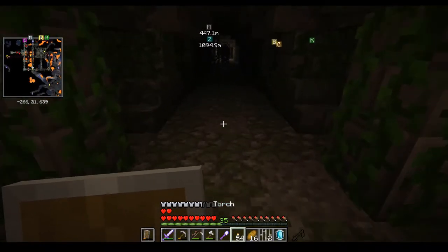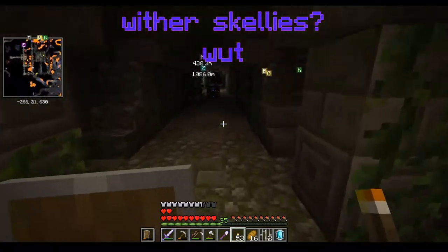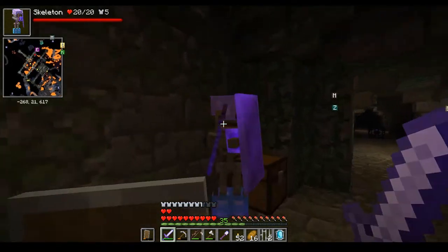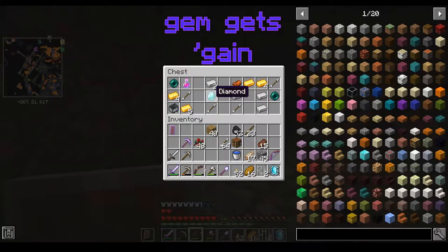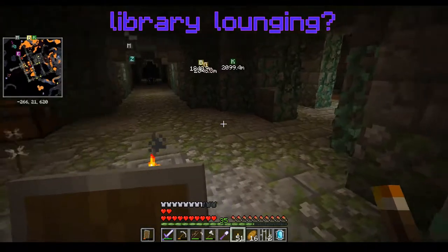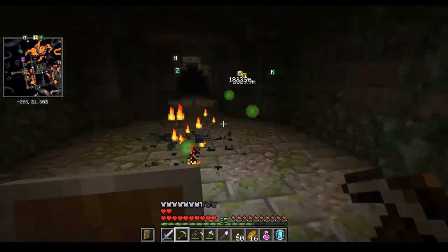We're back here again at the dungeons. At the rate we're going with the magic mirror, we might as well start building a railway system back up from all these dungeon levels. I know that sound — it's wither skeletons we're going to be dealing with next. Not so powerful, especially not with my fire aspect. There's a free diamond in there as well. We've got an instant health potion — we might need that.